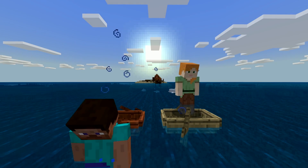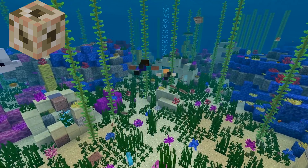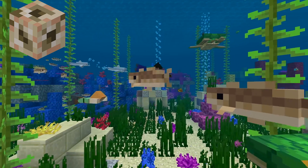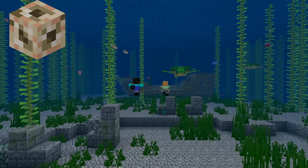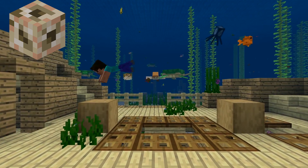Conduits can now be constructed underwater and give players the Conduit Power effect. Craft them with Nautilus shells and Heart of the Sea. I made a whole video tutorial on this earlier if you want to see all the steps required. They're one of my favorite parts of this entire update — perhaps the single coolest part — and you should definitely make one pretty soon.